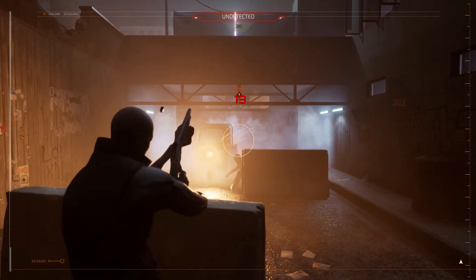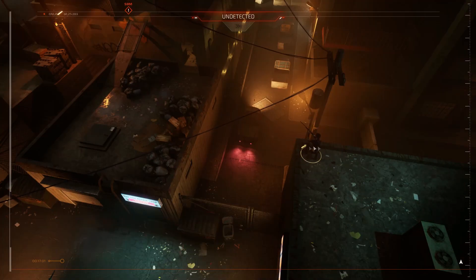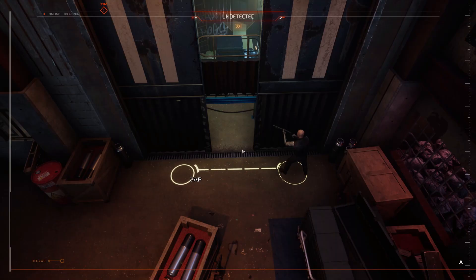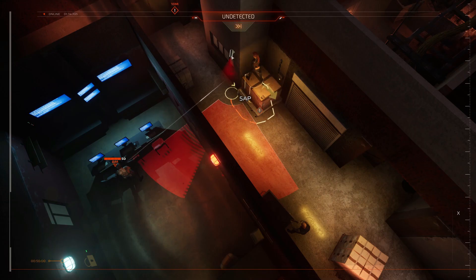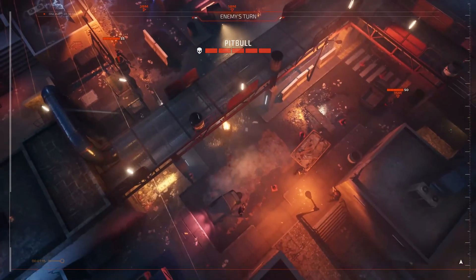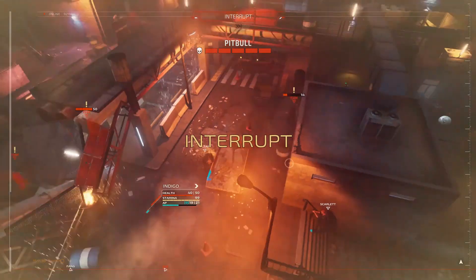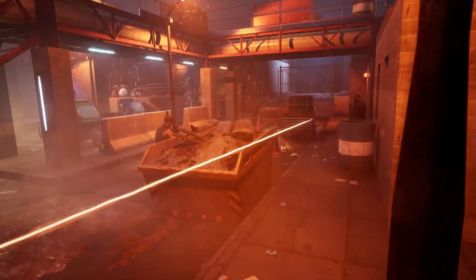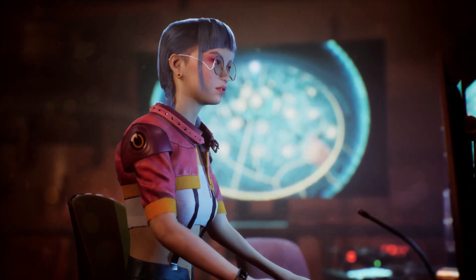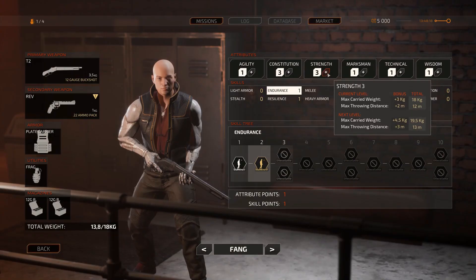Another title I've been following for a while is Project Haven by Code351, set in a dystopian future where players take command of the Steel Dragons, a group of mercenaries who fight to bring home the bread. Within the futuristic maps, players can approach enemies using stealth techniques to obtain advantageous positions, or launch head-on into combat. The gameplay features a cover system, destructible environments and gridless maps. Each unit will gradually grow and develop skills that allow improvement in combat. It also offers a single-player campaign with a co-op possibility — definitely a game to try.